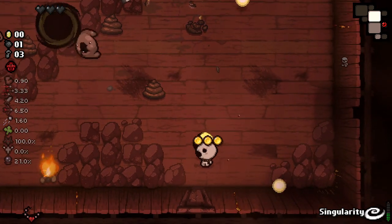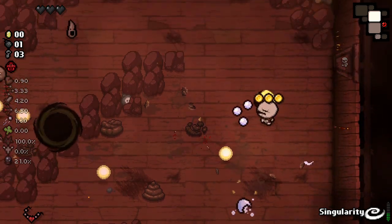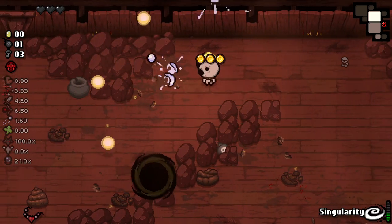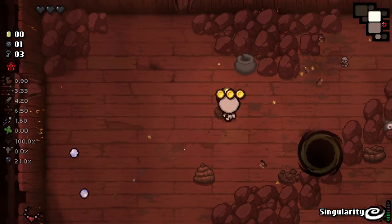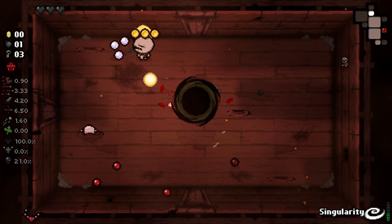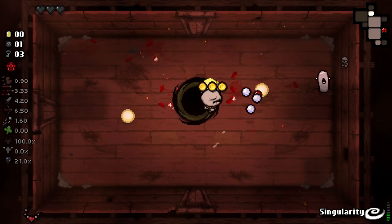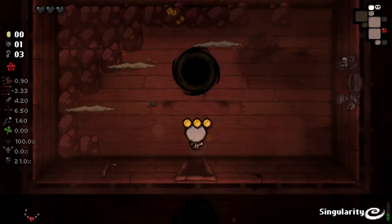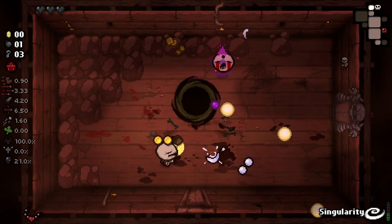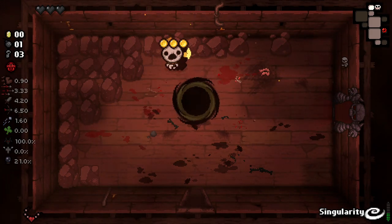One thing we do have to worry about is picking up coins, as the Straw Man won't charge Singularity. So we're just using normal Singularity fire as secondary right now. Lots of large rooms this time around. One good thing is he can protect us a little bit — he kind of acts as a shield. Not getting many drops unfortunately. A Fool's Gold Rock here is very, very nice. That Straw Man doesn't charge Singularity at all.